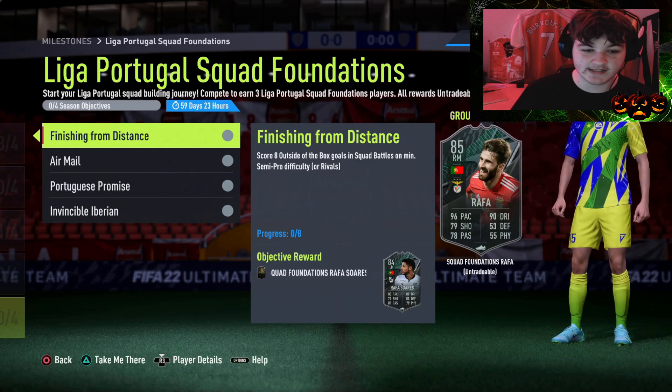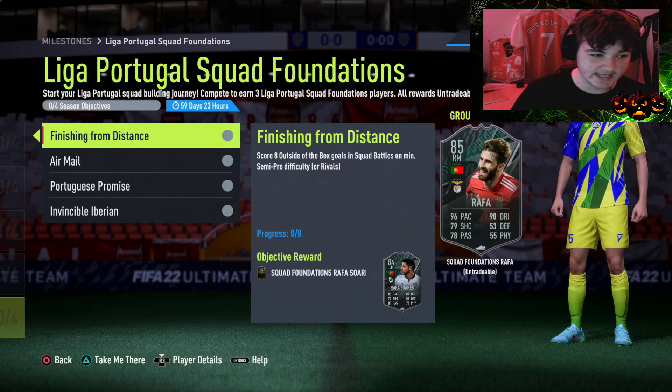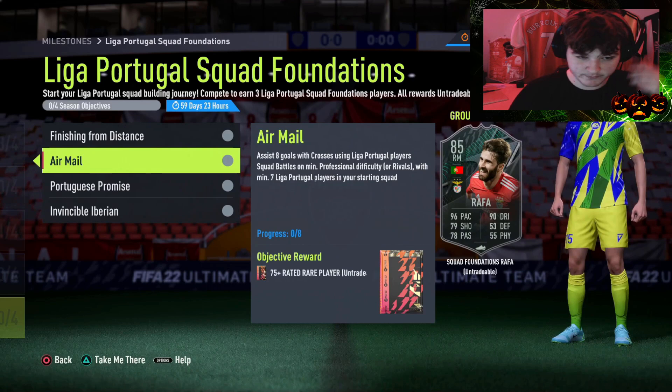Starting off: score eight outside-of-the-box goals in Squad Battles on at least Semi-Pro. The outside-of-the-box goals are simple - it doesn't have to be with anyone from a specific league or with any specific stats, so that's easy. Next: assist eight goals with crosses using League of Portugal players in Squad Battles on at least Professional.